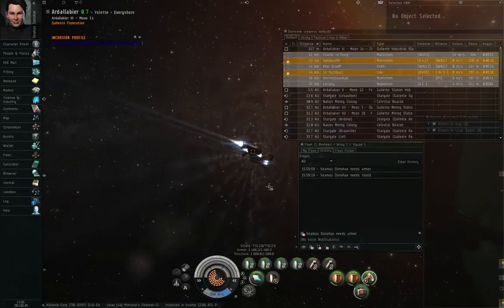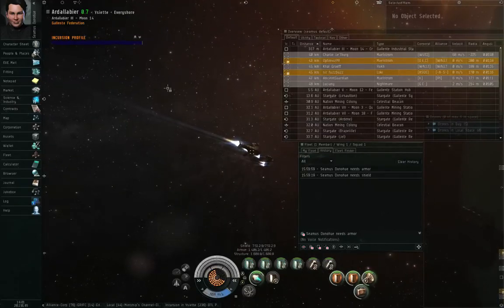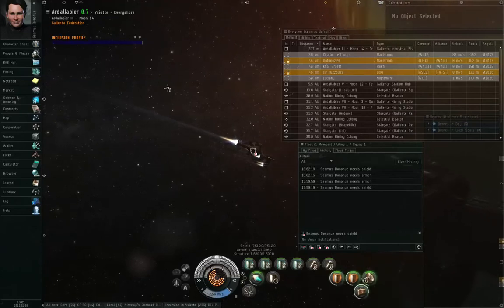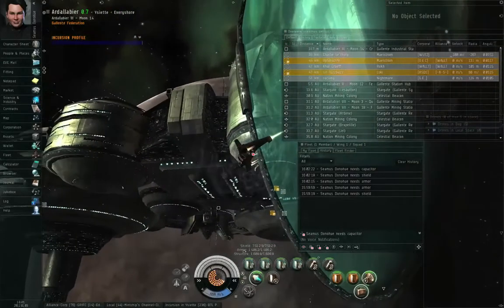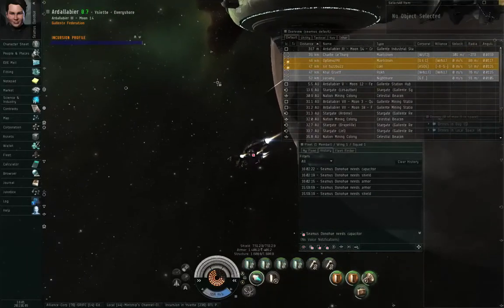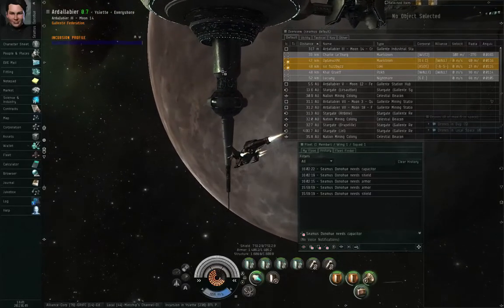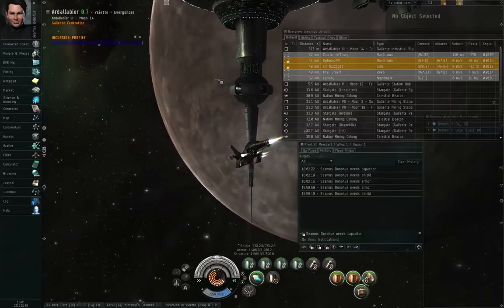So with my keyboard shortcuts set up, I can left-click once on the background to make sure it has focus, and push numpad 7 for need armor, numpad 8 for need shield, or numpad 9 for need capacitor. Once you start getting yellow-boxed or start getting shot at, depending on the situation, you're going to want to use those broadcasts. That way the logistics cruisers — or your fellow remote repair battleships — know you're in trouble, start target-locking you, and get the repair modules going.